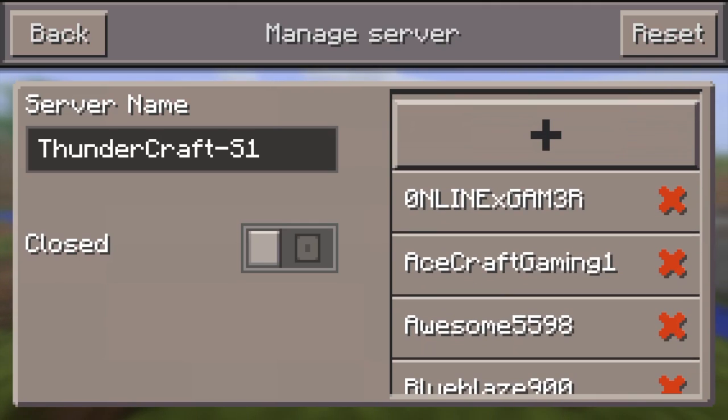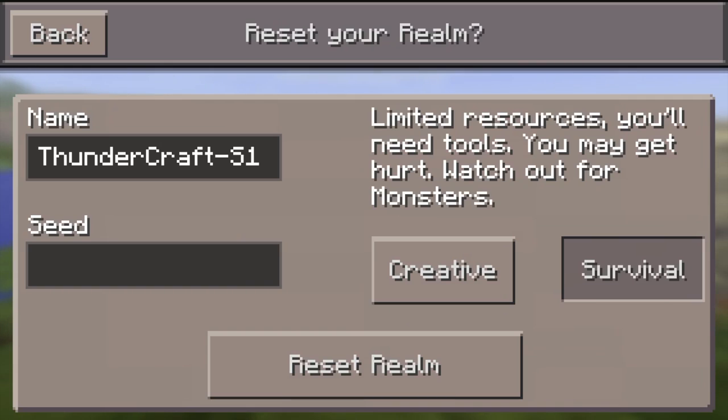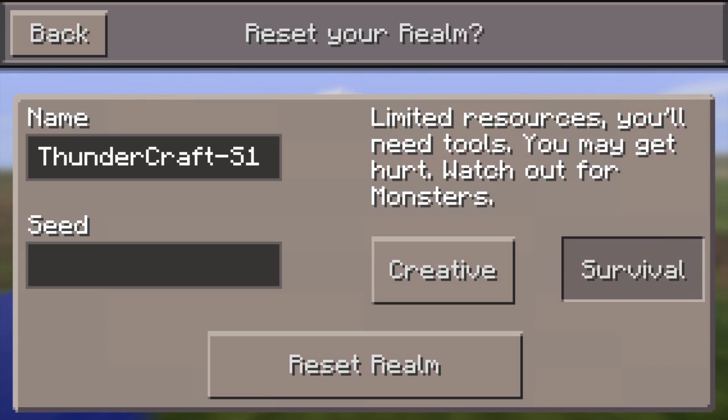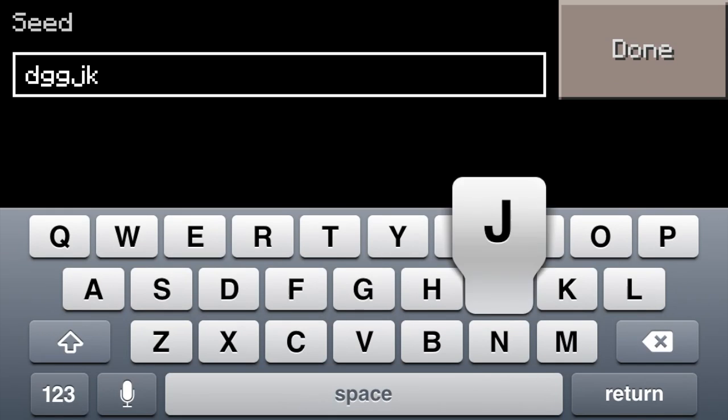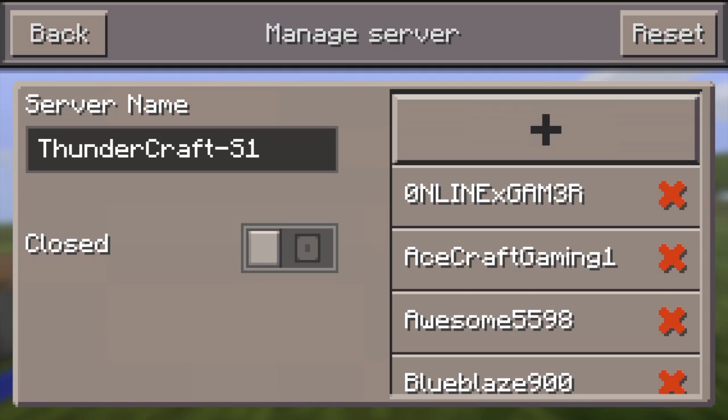The last server property I'm going to show you is resetting the server. This is only to be used if you don't like the world that was generated, or if your server has been griefed beyond belief — it's meant for you to completely wipe anything that's been done. To reset the server, tap Reset on the top right. It's going to ask you if you want to reset your realm. You can choose between creative or survival mode, rename it whatever you want, and also change the seed. Then tap Reset Realm and it will generate the world completely fresh. I don't want to reset the server so I'm going to back out.